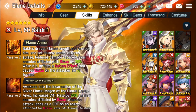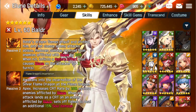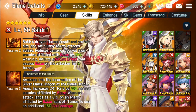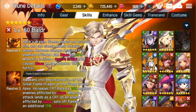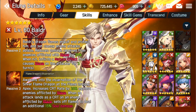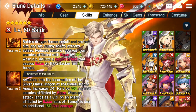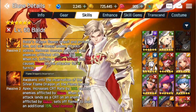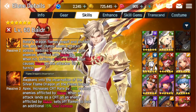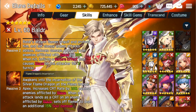Flame Dragon's Incarnation: Awakens into the incarnation of the Silver Flame Dragon at the Flame Dragon Apex. There's some story here I don't know, but I love that flavor text. It increases crit rate by 20% against enemies afflicted by Blaze - and that's enemy-specific, not battlefield-wide, which is important especially in manual targeting. You get a 20% crit boost, and when an attack lands as a crit on an enemy affected with Blaze, it sets off those Blaze Flames to deal an additional 15% soul damage. So you're already doing 15% just from Blaze, and another 15% when you crit. So crit is going to be very important.